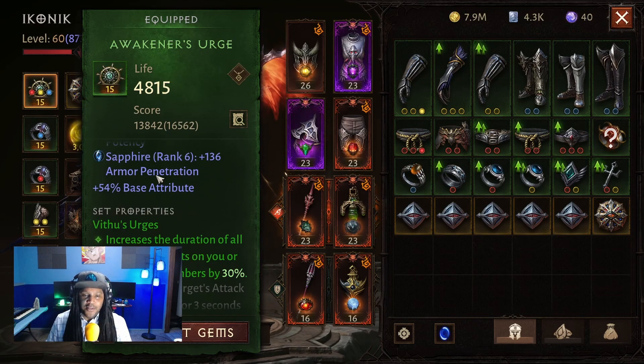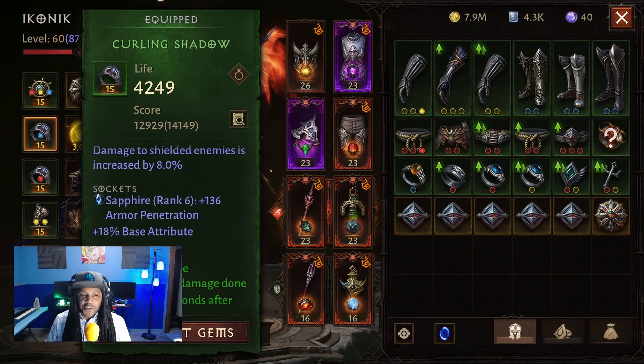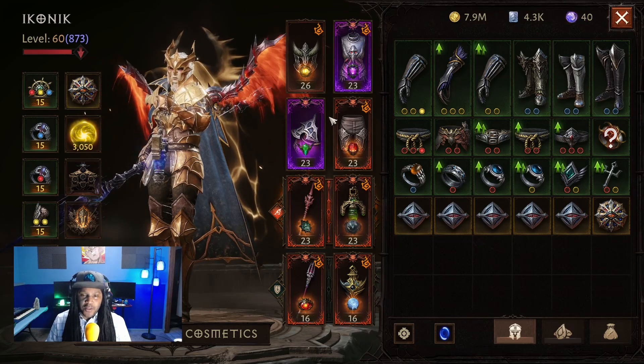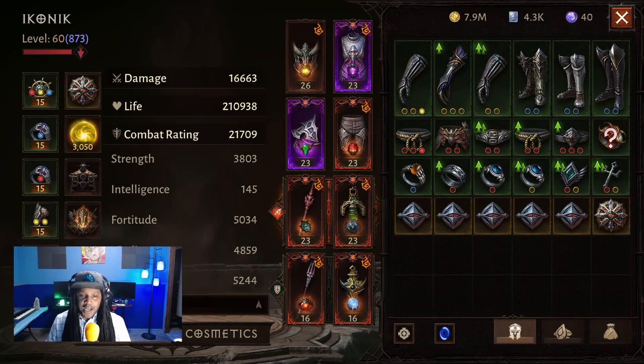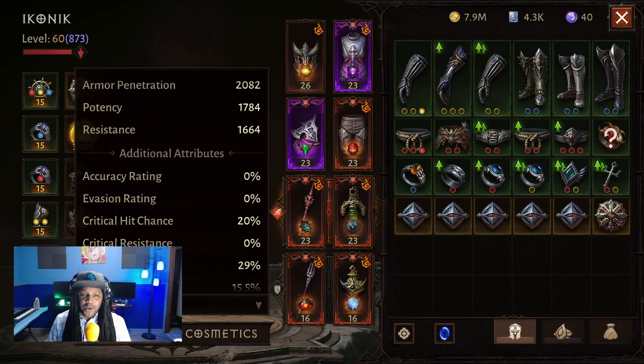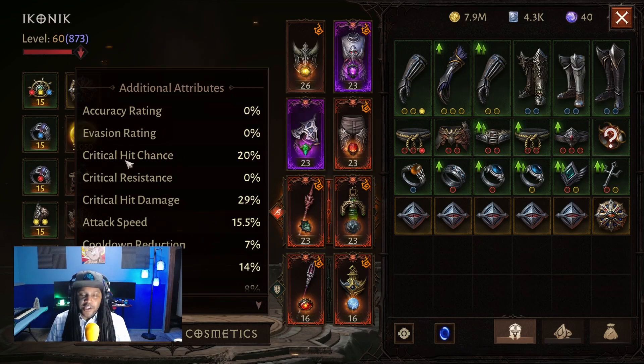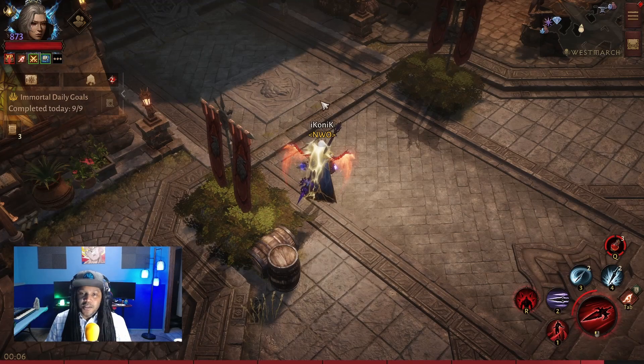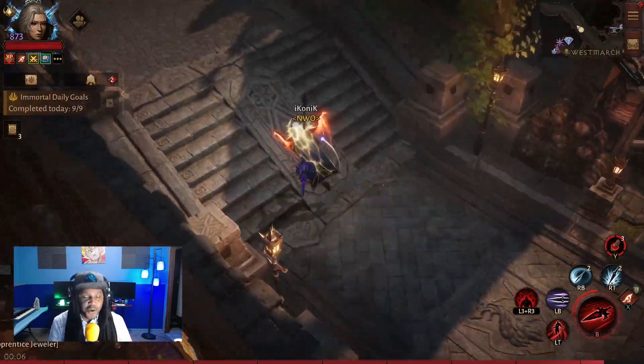The idea behind this is to increase our beneficial effects from our legendary gems as well as some of our abilities by 30%, and to pretty much always have some sort of critical hit chance going — from either Mother's Lament or four-piece Gloom Guides. This will stack with our base crit hit chance on our gear, which is 20% right now. So yeah, we're gonna be doing a whole lot of crits.